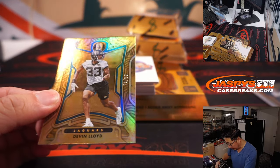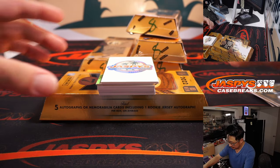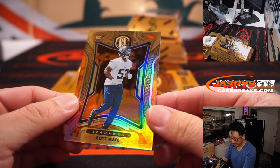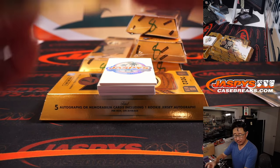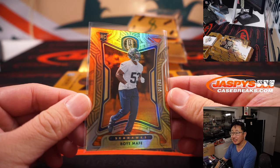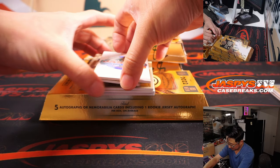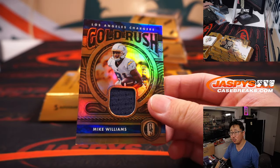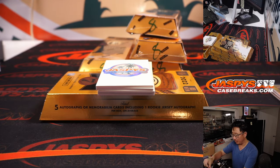We've got Devin Lloyd, 74 out of 99 for the Jags. And we've got Boye Moffett — maybe? — 25 out of 30 for Seattle, that would be for Justin. Sounds like a Star Wars character name. We've got Mike Williams Gold Rush Relic, 136 out of 299, and that is for Christopher and the Bolts — the Chargers.